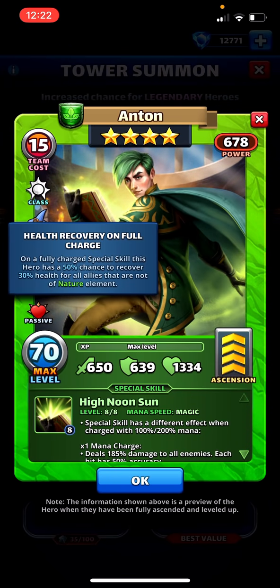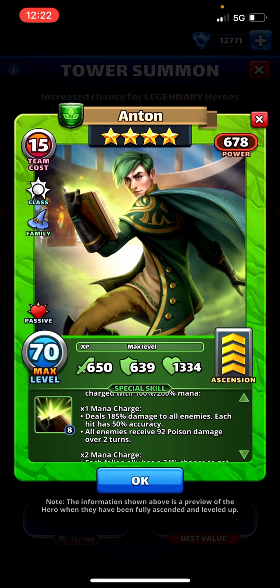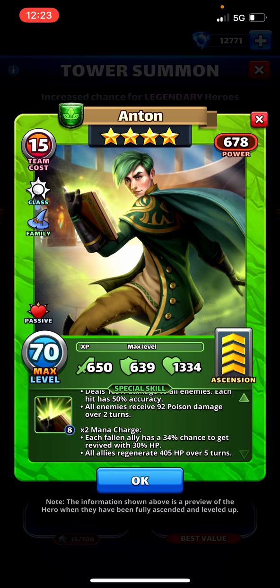Let's take a look at Anton since we got him as well. Passive: 50% chance to recover 30% health for all allies that are not nature. Also a cleric — there are way too many clerics in this event. First mana charge: deals 185 damage to all enemies, each hit has 50% accuracy, all enemies receive 92 poison damage over two turns — I don't really like that. Second mana charge: each fallen ally has a 34% chance to get revived with 30% HP. A four-star reviver — but in rush attack his speed won't change; he'll actually need 6.5 tiles for the first charge, so without a mono troop he gets worse and you still have to charge him twice for the revive.